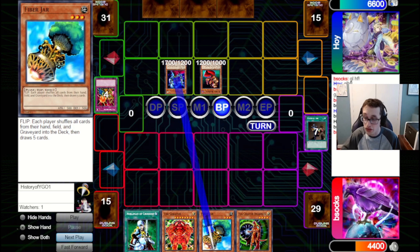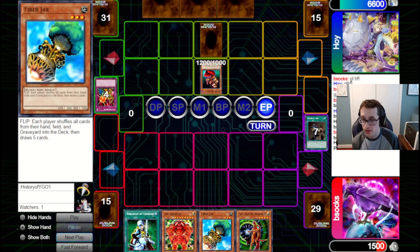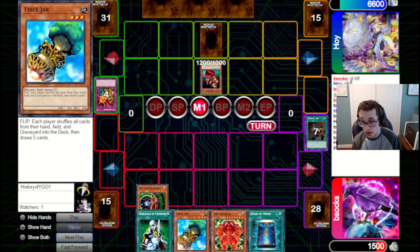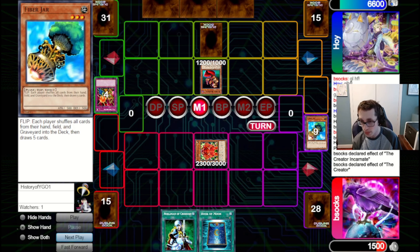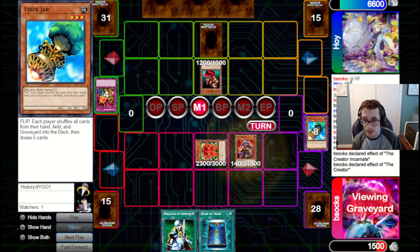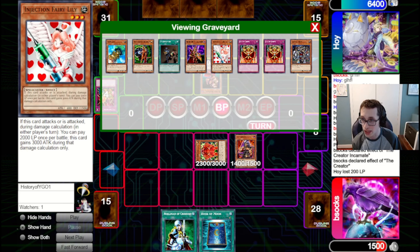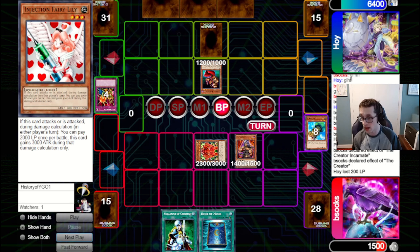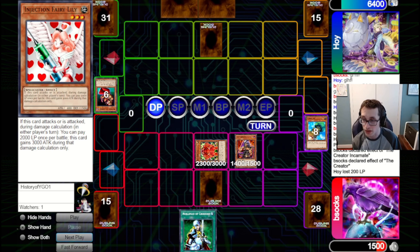Now we can potentially go for some plays. They set a card which I assume is a Call. We draw Book, which is very good. We go for the Creator Incarnate, grab the Creator, and now we're going to pitch this Fiber Jar since we're not really in a position to use it. We bring out Dawn's Zalug — this is a bit awkward because they have a Shure Priest to clear it — but it's really the best option we have in graveyard. We rip their Dawn, which I'm happy about, and we set this Book pass back to our opponent.